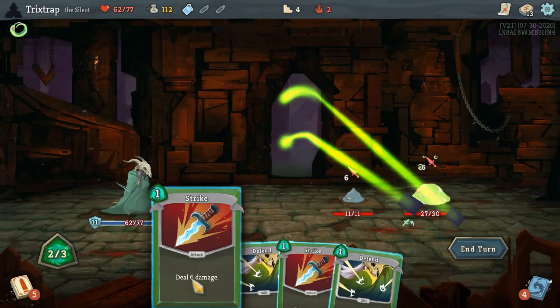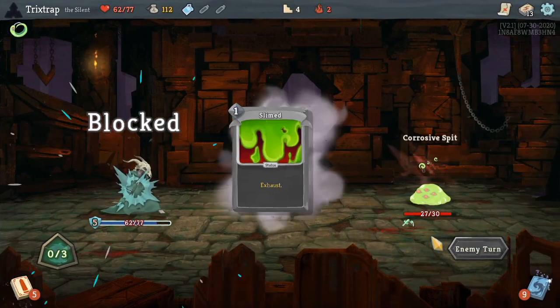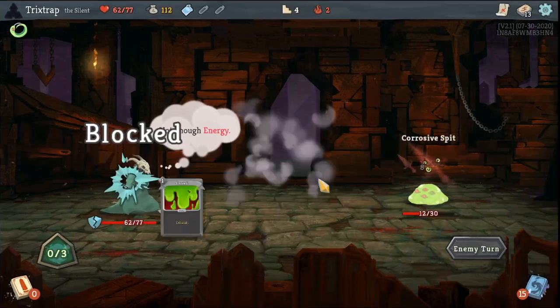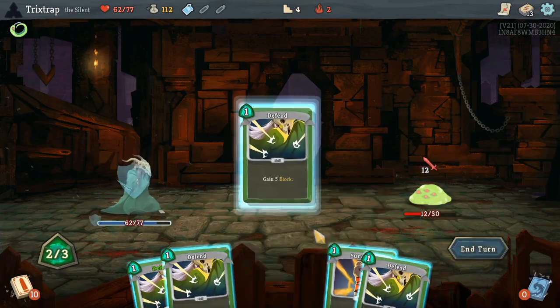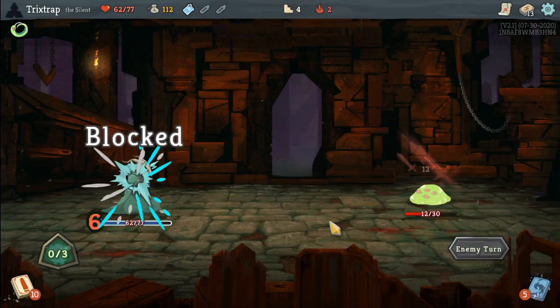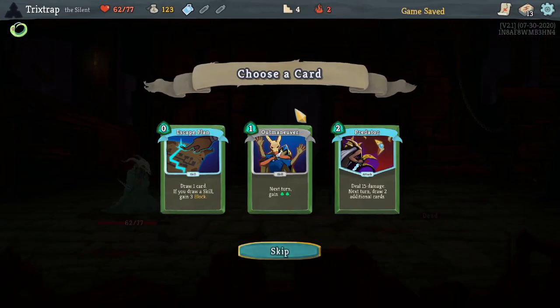Ditch the block, kill you — boom, the full block. I don't have that much energy, that's not a thing I have access to. I guess we're blocking. It doesn't matter what I block with because I definitely have enough block. All right, be dead — be gone with you.